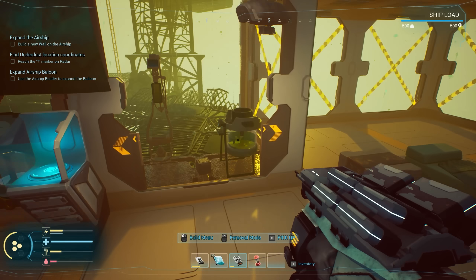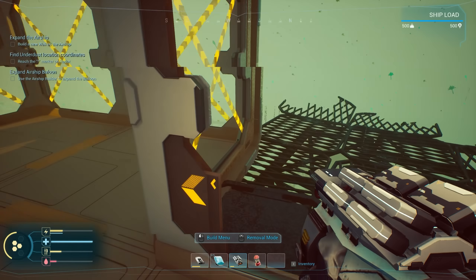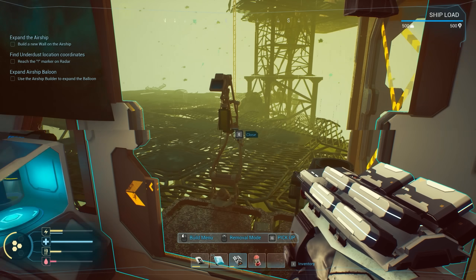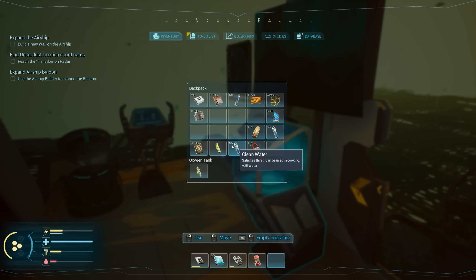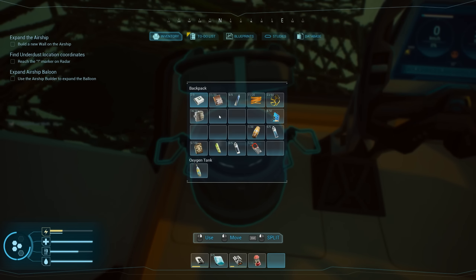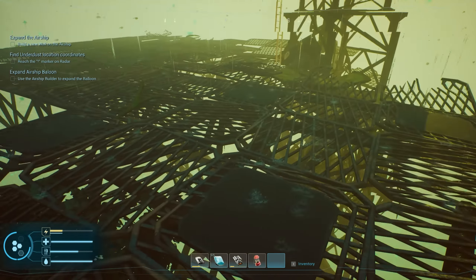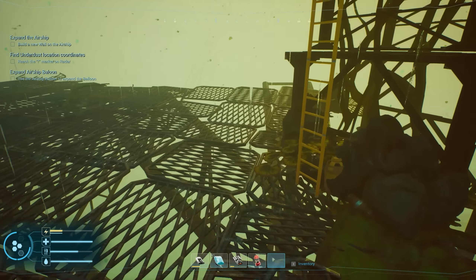I was hoping to get another water refining thing and more storage crates, but we'll figure that out. Let's get the food and water situation back in control. Let's grab this, eat our boiled moth — absolutely delicious — and then go to the exclamation point to see if we can increase the size of our balloon. We need a bigger ship.